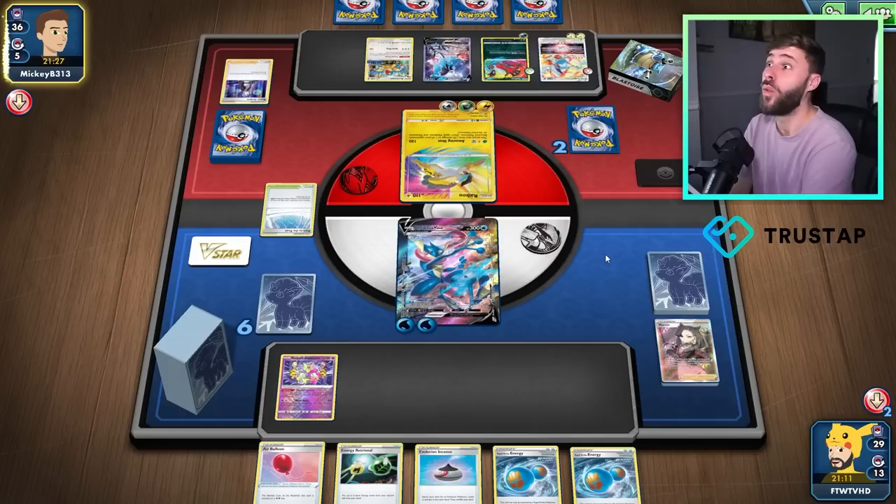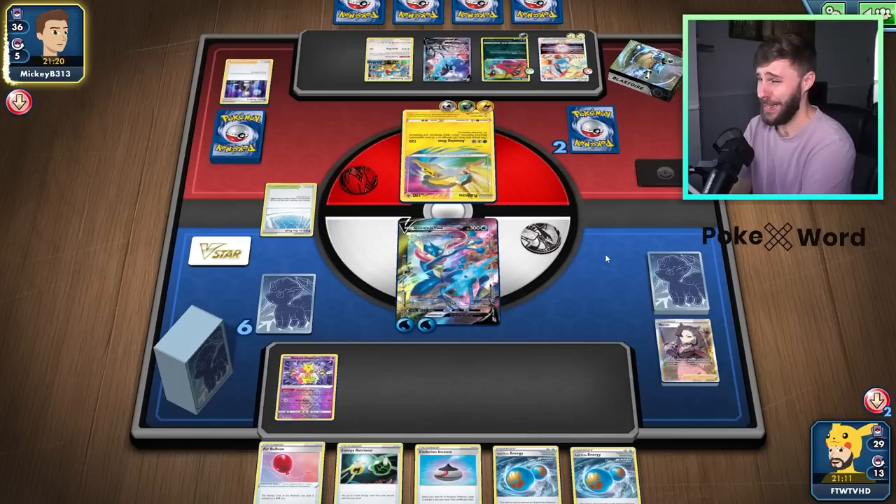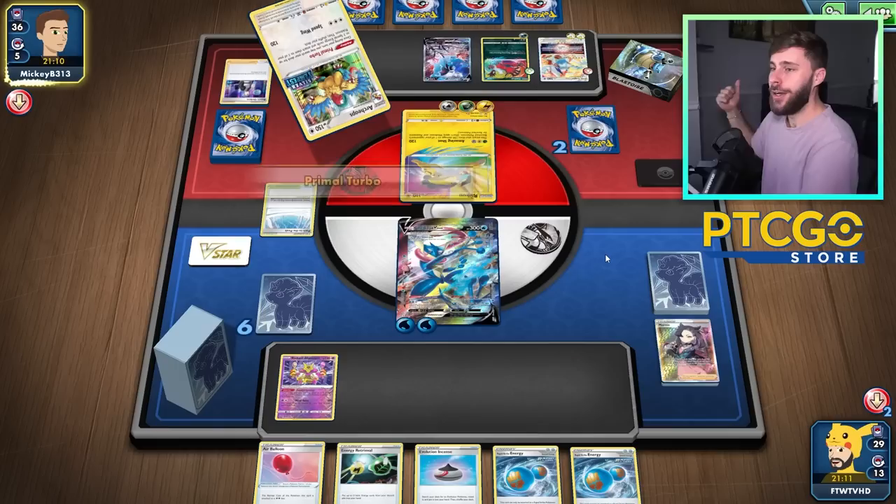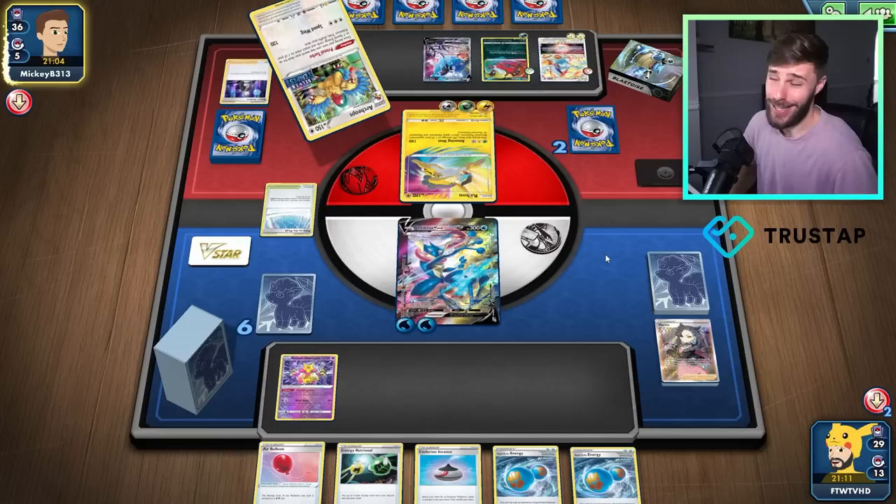Did they get a Choice Spell? It's wraps, bro. All they need is a Choice Spell and it's a wrap. Come on — don't do it to me. Don't get the Choice Spell down, please. No — just the noise. I'm going to get sent back right to Elo Hell. Clearly you don't belong here, Sean — go back. Start playing those EVs again. Work your way through the trenches and prove yourself.